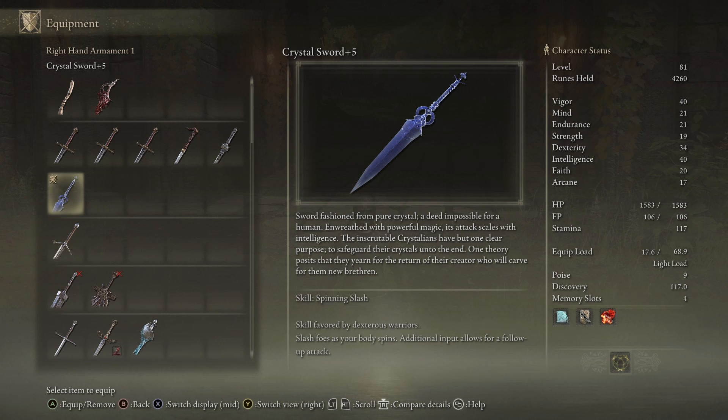Let me read you the description and get into some of the lore. 'This is a sword fashioned from pure crystal, which is a deed impossible for a human. Enwreathed with powerful magic, its attack scales with intelligence. The inscrutable crystallians have but one clear purpose — to safeguard their crystals unto the end. One theory posits that they yearn for the return of their creator, who will carve for them new brethren.'